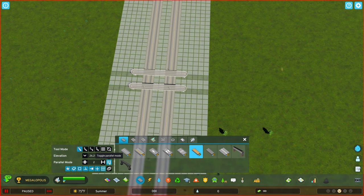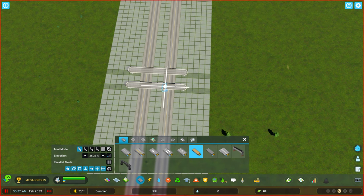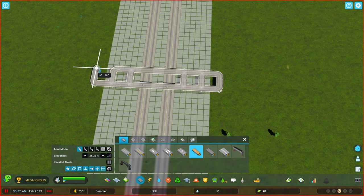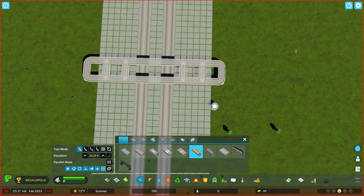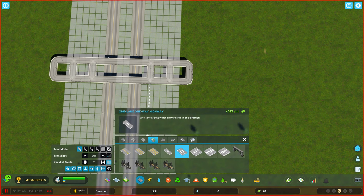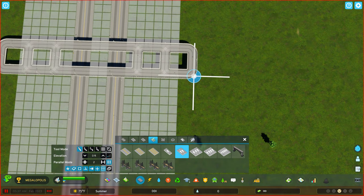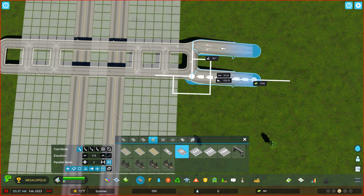Now we're going to make some different marker points. Turning off parallel road, we'll do a few different squares: 26 by 26 by 26 by 26 — like a square — and do that two times on each side, so you have these nice double squares. From there, switch to our two-lane highway, turn parallel back on, and make sure you have the outside corner connection on the second square. There's an inner, a middle, and an outer — we want to go to the outer one, click once, and then go straight out.